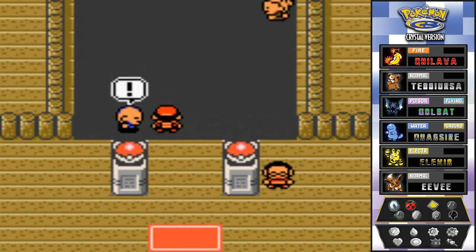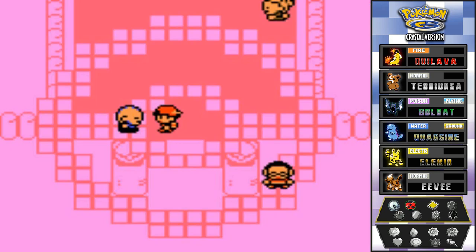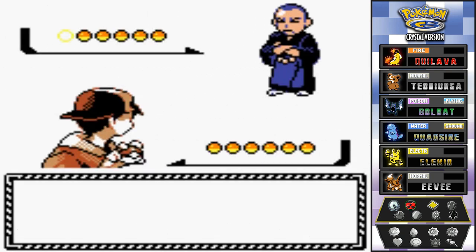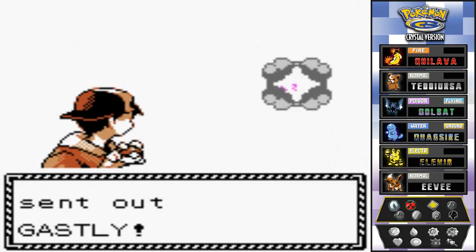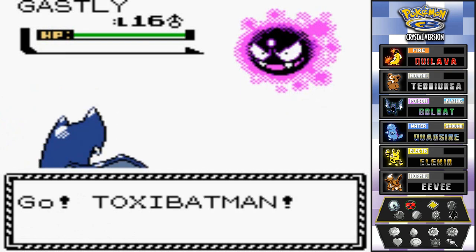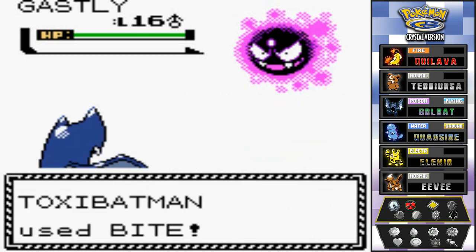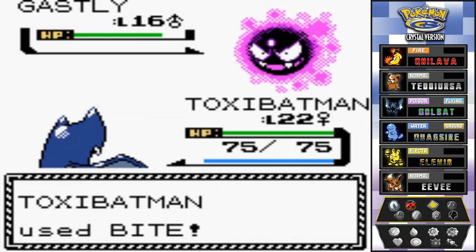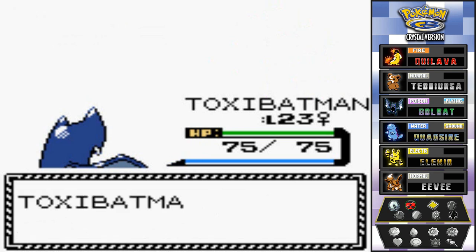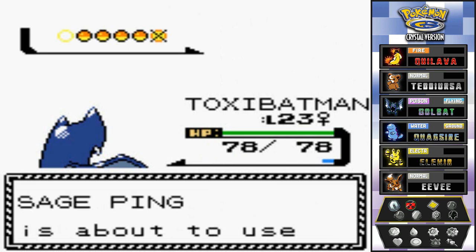Let's go ahead and battle one of these guys and let me show you what I mean. Taking on a sage named Ping — he comes out with a Gastly. We don't have a psychic type Pokemon yet but I do have a dark type move, so let's use that bite attack since it's now a dark type move in generation two. Toxie Batman gets that bite and it's over — 300 experience points. Easy!